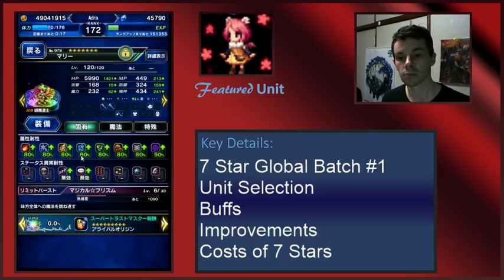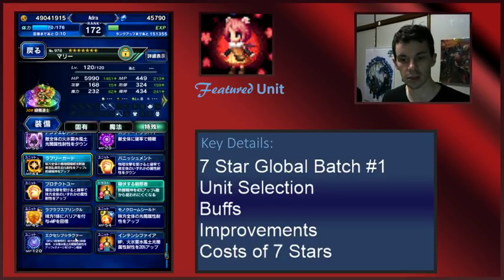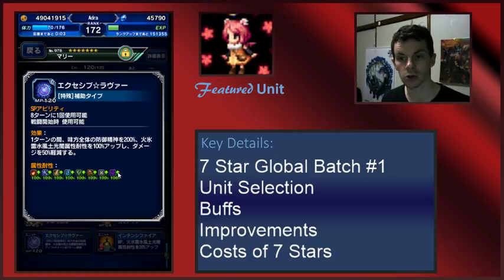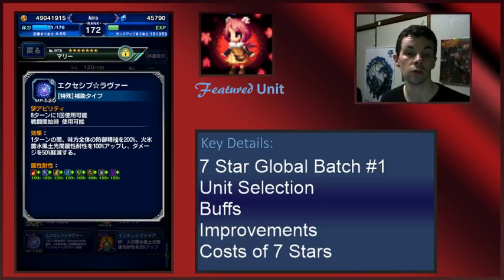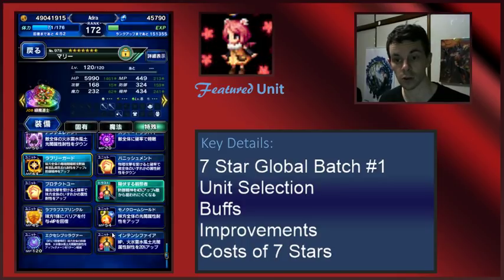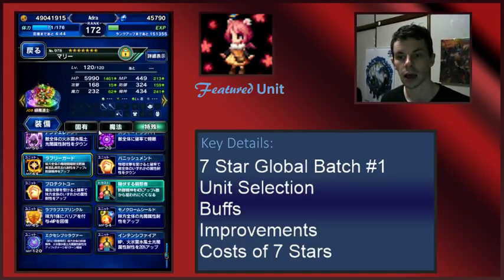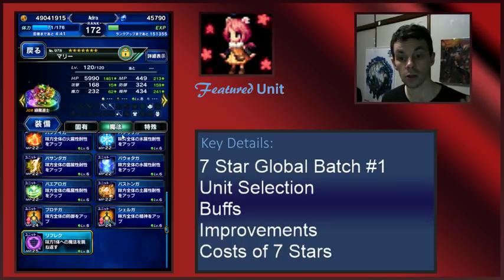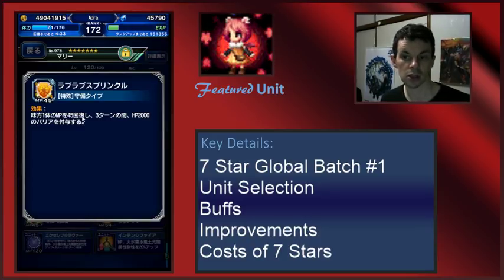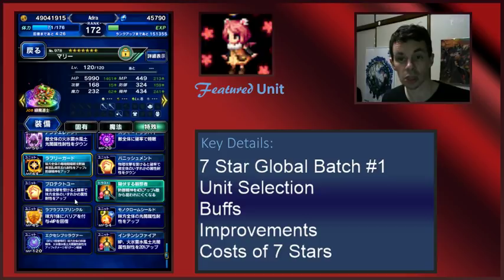Next up is Marie, and she is a really nice little support unit. Her seven star gives her a lot more survivability and some generally nice options — particularly a cooldown that gives a ton of elemental resistance across the board for one turn, as well as a big 200% buff to defense and spirit. Her cooldown is actually pretty good for the first little bit. She also finally gains the ability to do light and dark resistance to a really high extent, fixing something her kit was missing originally. She also has the ability to give a 2000 HP barrier. So she's an okay support unit if you don't have anything else for support.